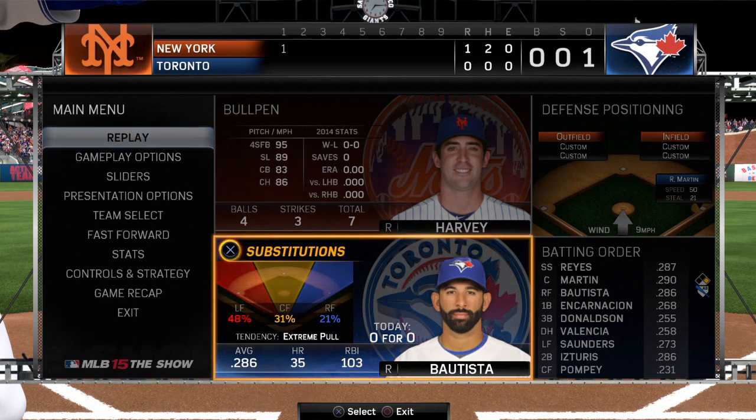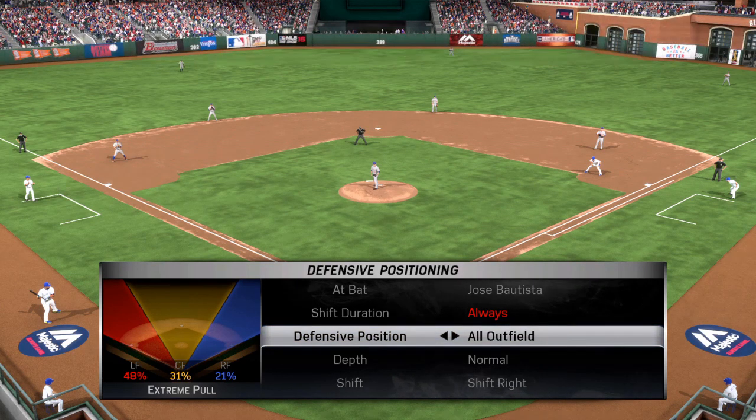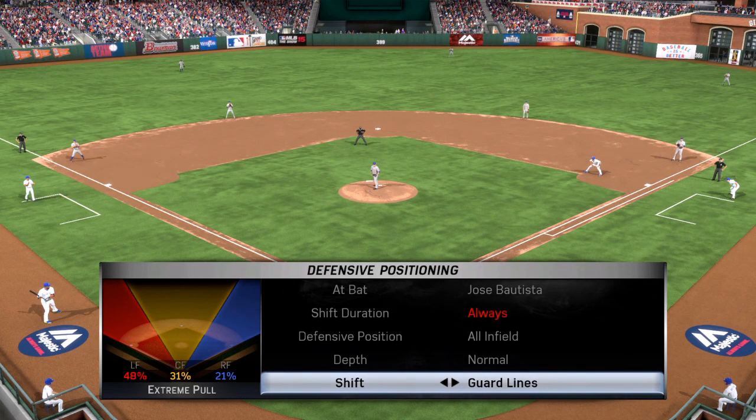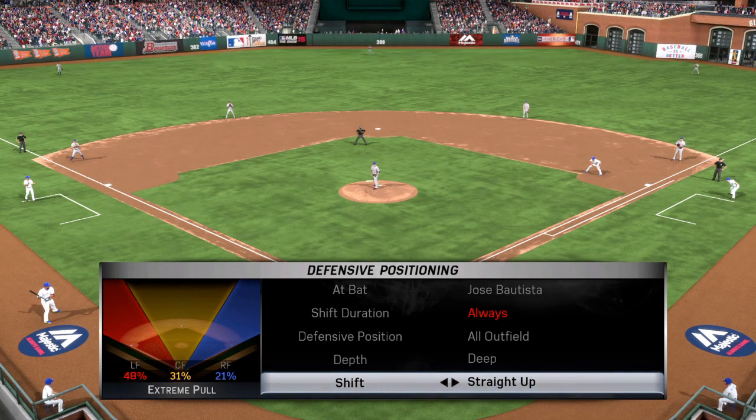Now let's talk about no doubles defense and guarding the lines. This isn't automatically utilized in The Show — you have to do it yourself. Say the winning run is on first base: you want to guard lines, then go to outfield and play everyone deep because you don't want any ball to get past you. I'd probably shift my guys over too because anything in the gap is going to score the run. If something's hit down the right field line, you can still hold the runner at first. Guard the lines yourself — it's just smart baseball. Two outs, play no doubles defense.